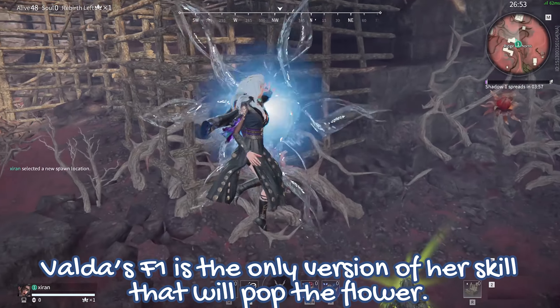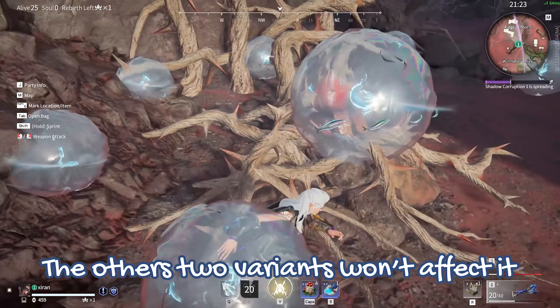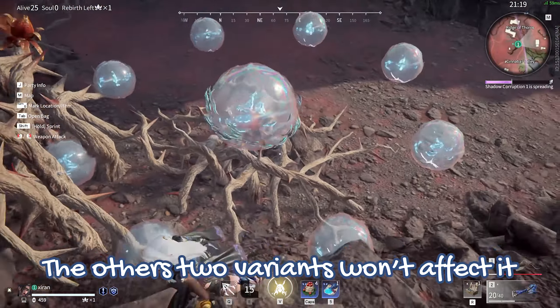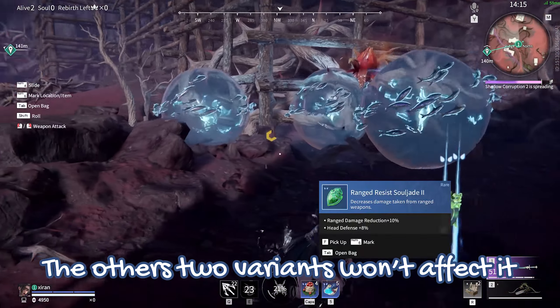Something I find a little weird is that for Valda, only F1 will pop the flower. The other bubbles will just sit on the thorns and look pretty. I really wish that this was a bit more consistent, but it is what it is.